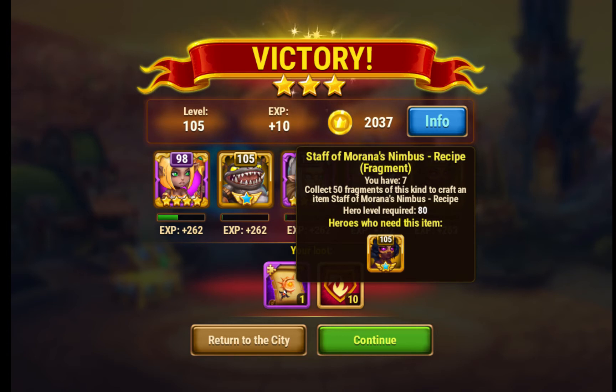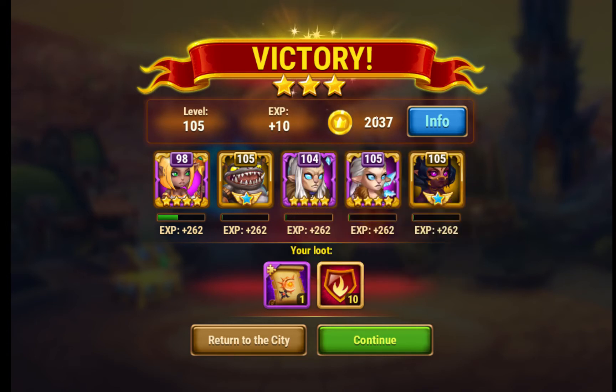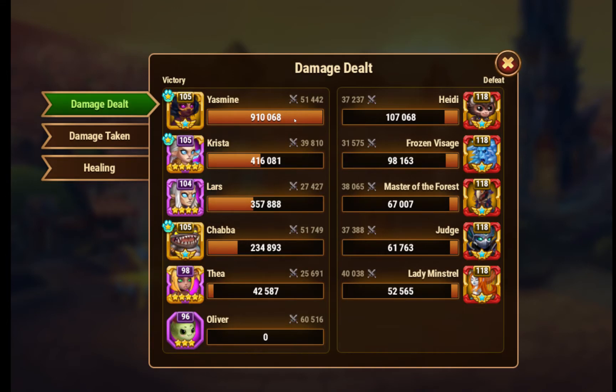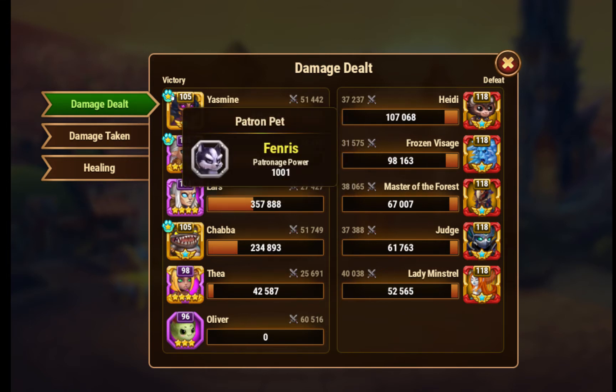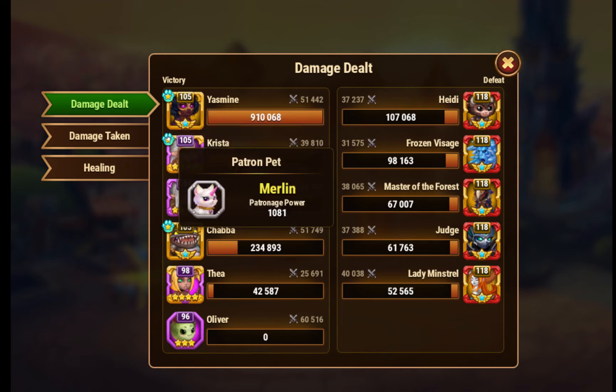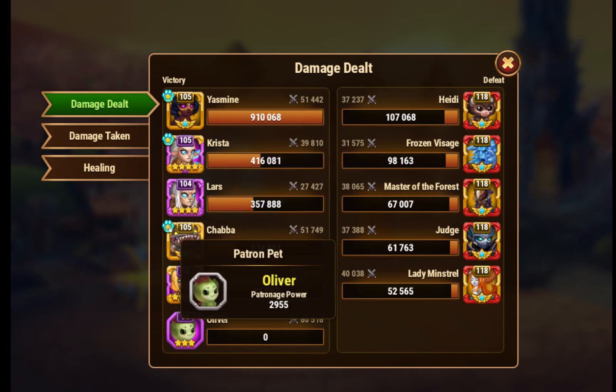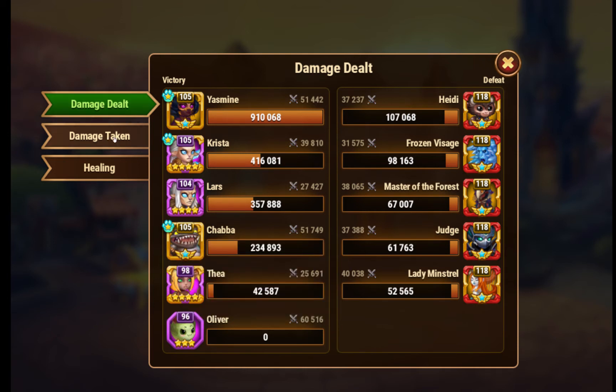What we got from that was Staff of Morana's Nimbus, 2,037 gold, and 10 gold activity points. Yasmin did the most damage. Krista and Lars did almost as much as her total. Fenn's patronage power: 900 armor penetration, 630 physical attack. Merlin patronage: 950 magical penetration and attack. And Oliver patronage: 29,000 health and 2,900 armor.